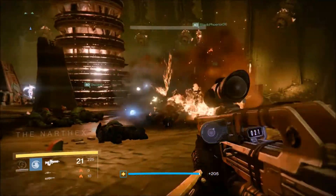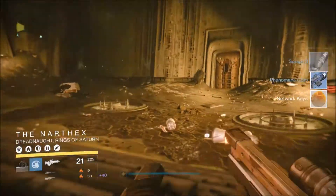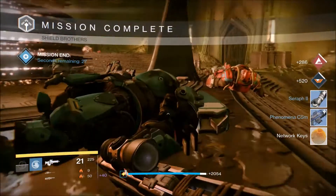Finishing off the boss on my Warlock — Balwûr or something like that is his name — he pops a bubble and has a war priest buff, and from him I got two blues and some network keys. Pretty weak rewards there.